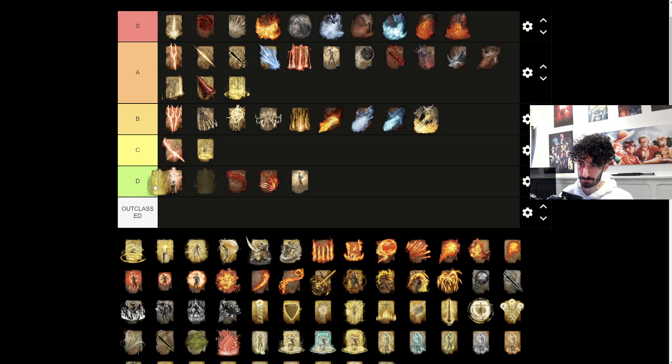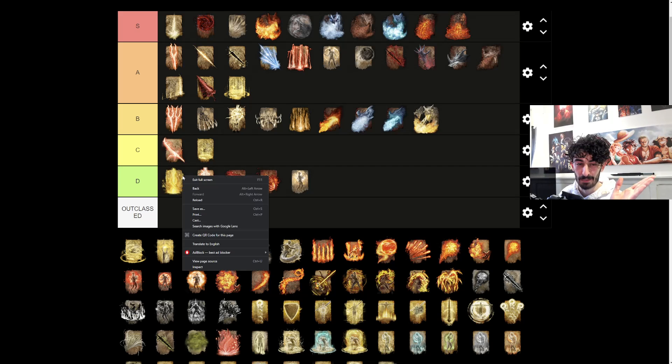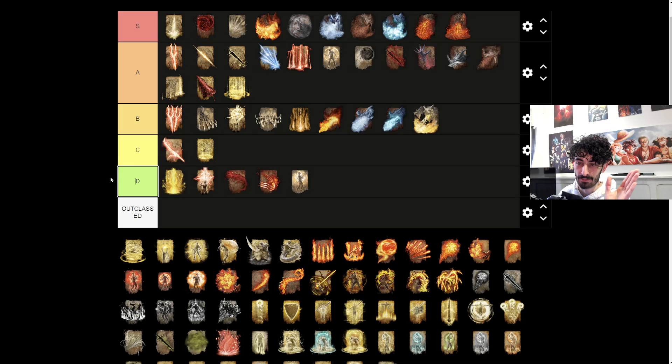Elden Stars - D tier. I don't care what anyone says about this in PvP. It's so dumb. Anytime it's used I just don't even think about it - I just get hit by the projectiles. You can get hit by every single one of those little projectiles in PvP and it doesn't matter how much faith they have. If you had 80 faith and you get hit by the entire combo, that's like getting hit by one Bestial Sling. Anytime it gets used against me in PvP, I just tank it because I know it does no damage.